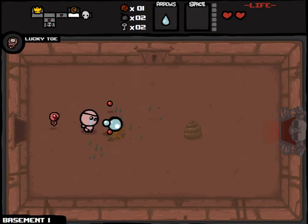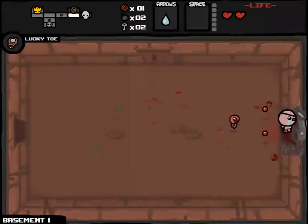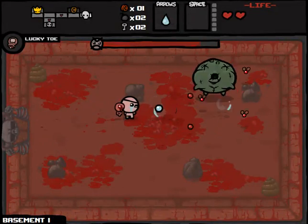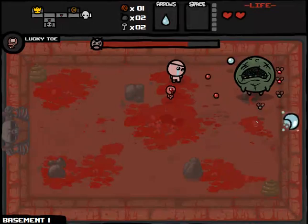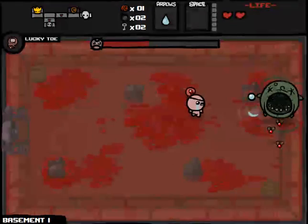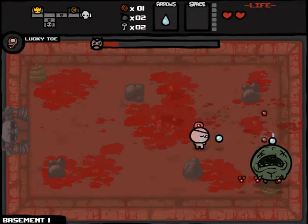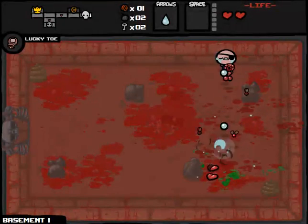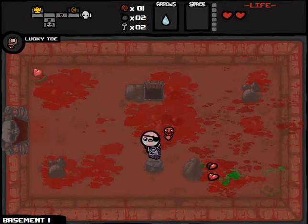We've got some okay items at our disposal right away here. Harlequin Baby, not a deal maker necessarily, but it's okay. And the Lucky Toe was worth a bomb to get, in all likelihood. We're doing okay on bombs and keys, and we are going to be able to take out our boss. What I want is extra health upgrades so we can leverage those into a deal with the devil. That is pretty standard Northern Lion strategy, and then we'll tailor our run as we see fit from there.